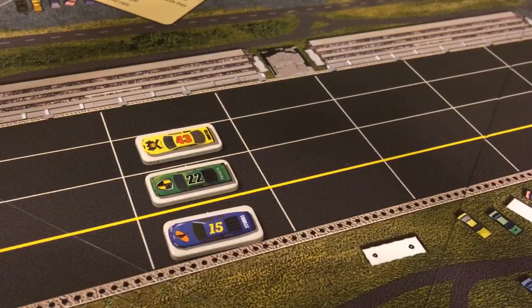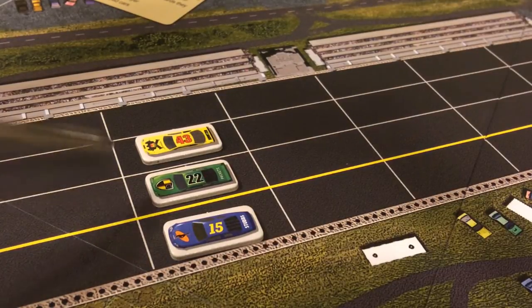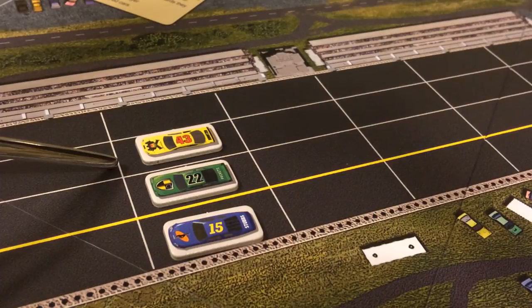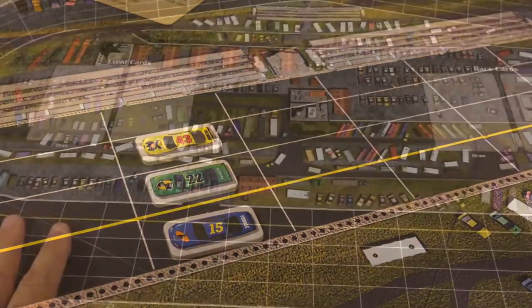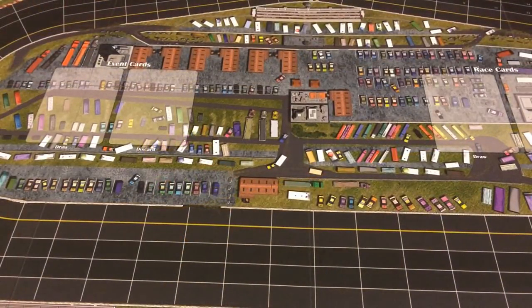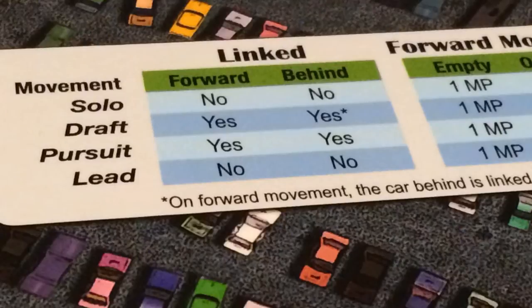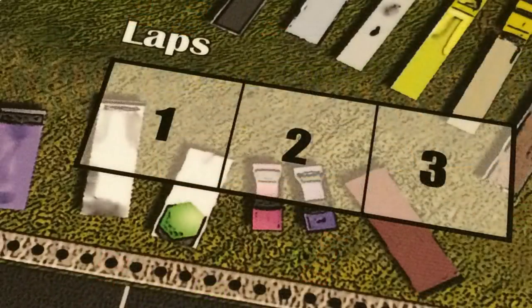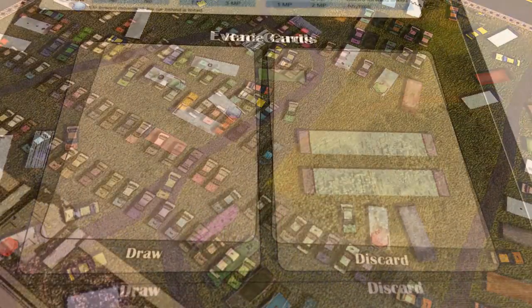In this example, green 22, yellow 43, and blue 15 are each on different spaces of the same sector. Because green 22 is in the inside lane, it is considered to be ahead of yellow 43, which in turn is considered ahead of blue 15, which is in the apron. Each racetrack also includes various player aids, such as a sequence of play outline, a chart summarizing the speed penalties and movement types, a lap track, and spaces where to place event cards and race cards.